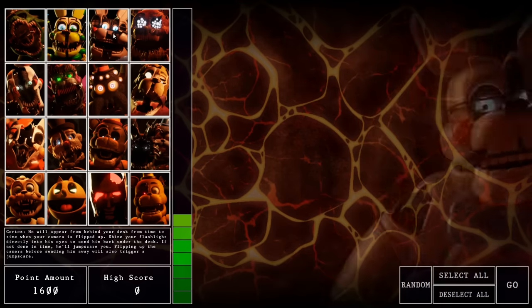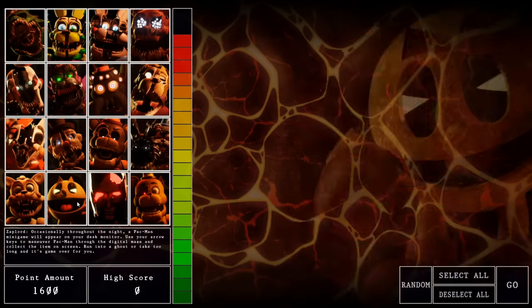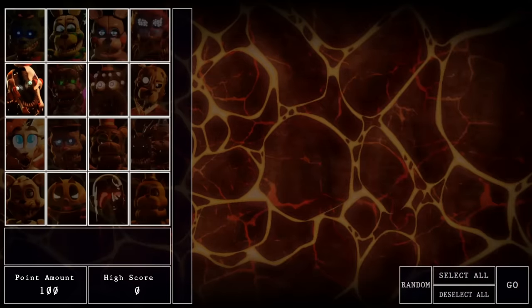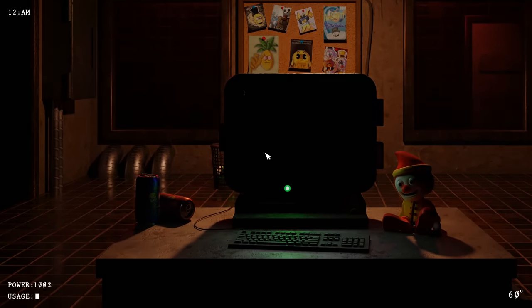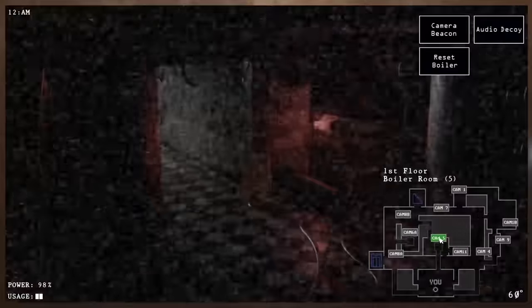'If it's not done in time, he'll jump scare you. Flipping up the camera before sending him away will also trigger a jump scare.' He was in front of me staring at me — I thought I got rid of him. 'Occasionally throughout the night a Pac-Man minigame will appear on your desk monitor — use your arrow keys to maneuver.' We already did that — I like that one a lot, it's cool. 'Lunar's laughter can be heard from the left, right, and center vents — the center vent laugh will have equal volume.' There's a center vent — okay, that makes sense. That blends in well.